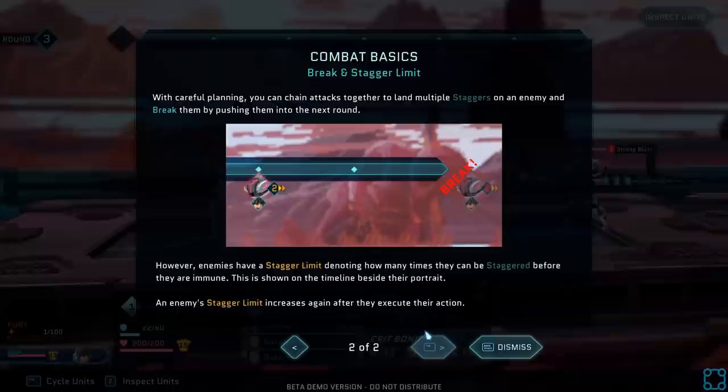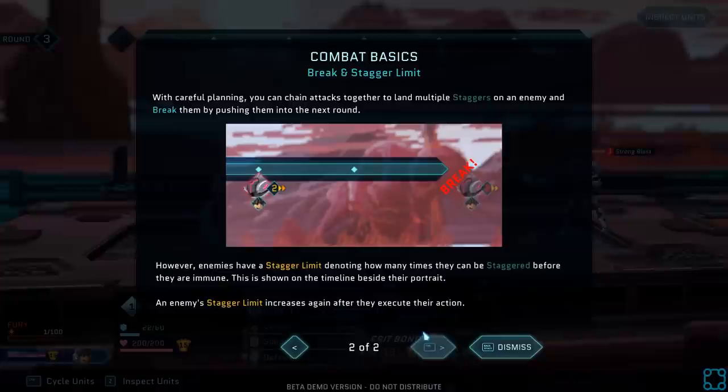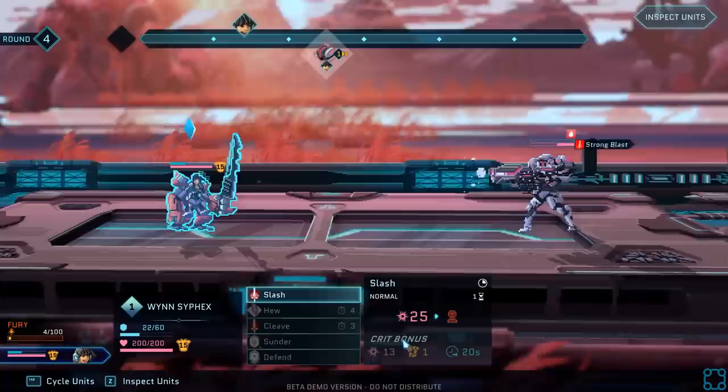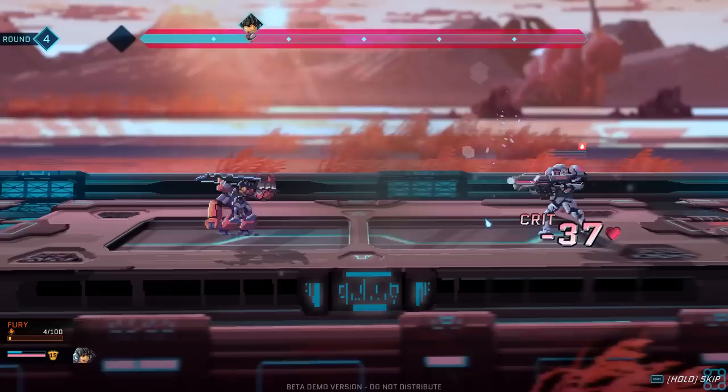With careful planning, you can chain attacks together and land multiple staggers on an enemy and break them by pushing them onto the next round. However, enemies have a stagger limit denoting how many times they can be staggered before they're immune. I played this demo a couple of times, but they didn't have the tutorial, so now I actually understand what I'm doing and it's a lot better.